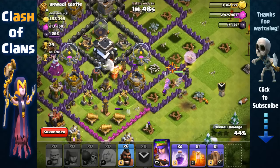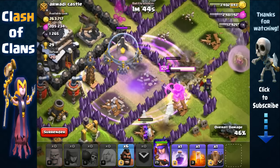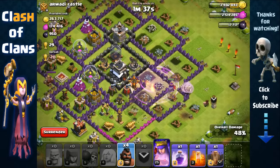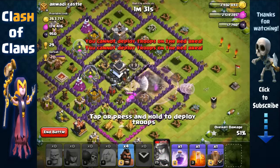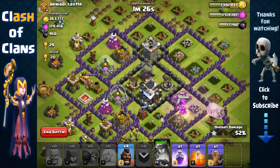We still haven't used a spell, so we're gonna send out our wall breakers and couple them with a Rage Spell - tried to open up multiple areas but couldn't quite make it. We're gonna send out Hog Riders because she's getting targeted by a lot of air defenses, and our healers are being pushed back by that Air Sweeper, but that's fine.